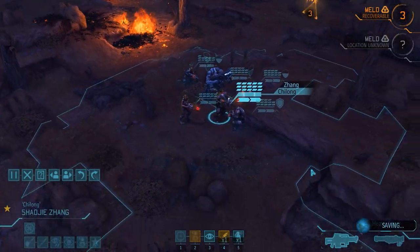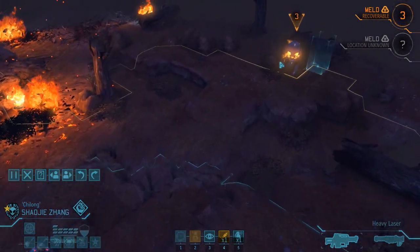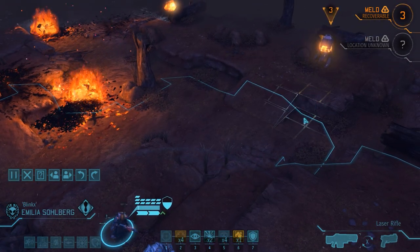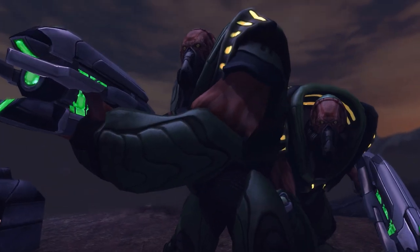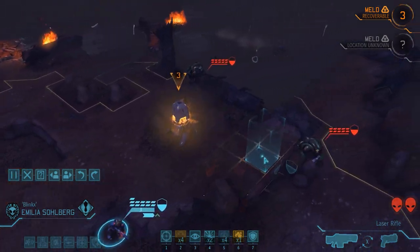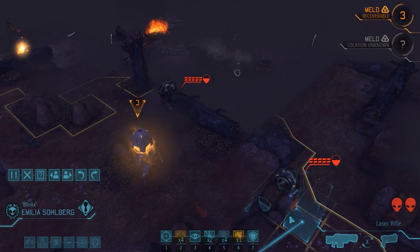That's our first turn - we hear some hovering noises in the background, so we might be running into a cyberdisk on this mission. As we advance Emilia closer to the melt, she discovers two mutants. Their aggressive behavior moves them a bit closer towards us, which should make taking them out relatively easy.